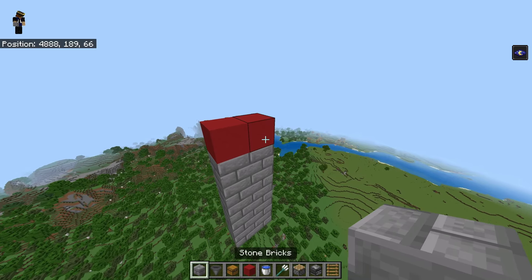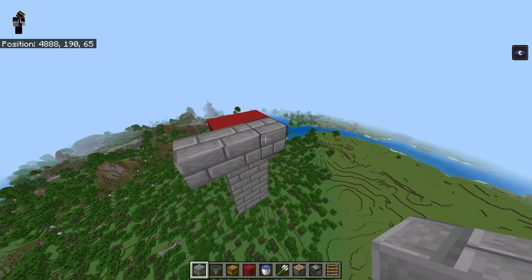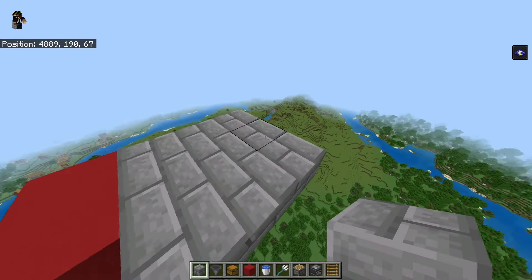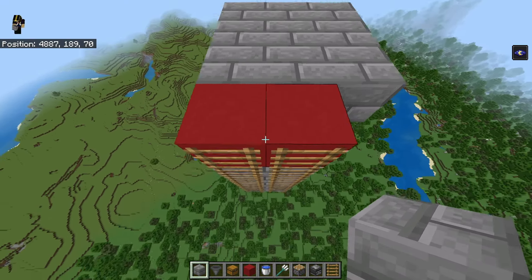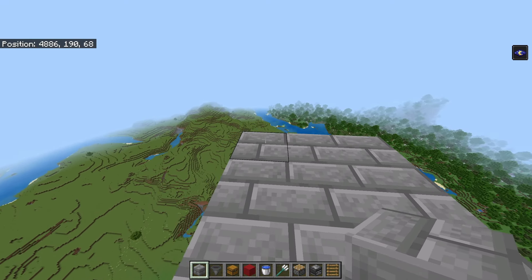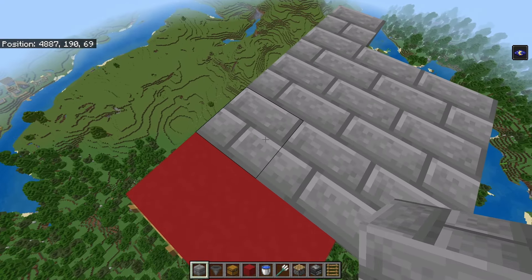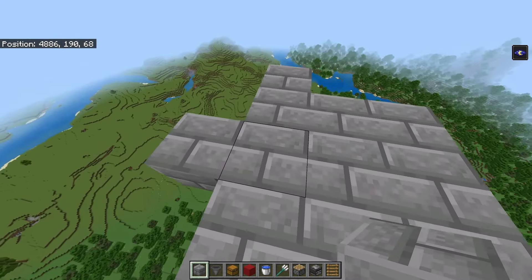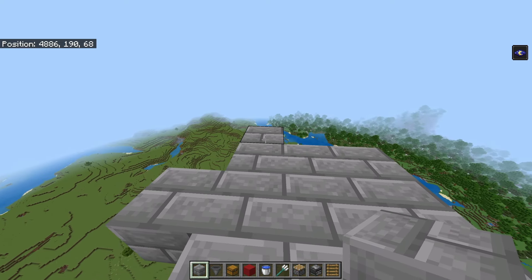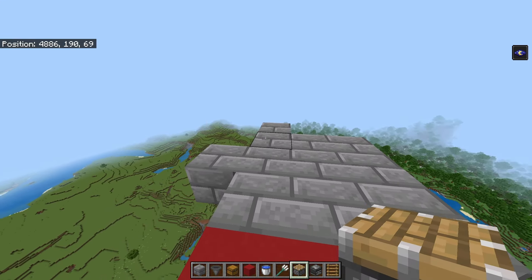Grab your blocks and place three blocks - one, two, and three - bringing that out by three, and then the same the other way: one, two, and three. Fill this in for a total of nine blocks. If we're standing on our platform, we're facing forward and we'll come over one, two, three and place a block right here. Do the same thing but instead of going up three, go one, two, and place a block. So you have three blocks going this way, three blocks going that way, with a block sticking out on each side.